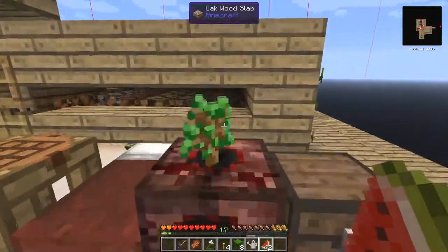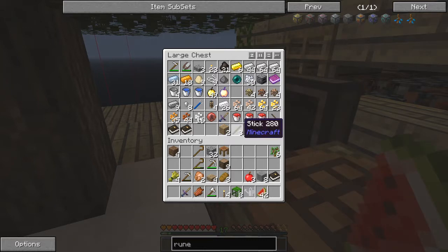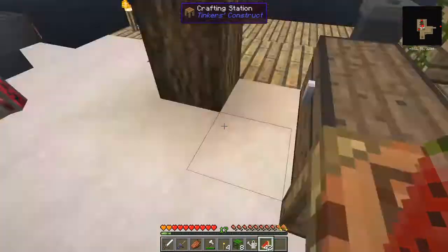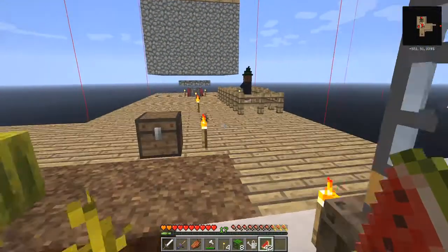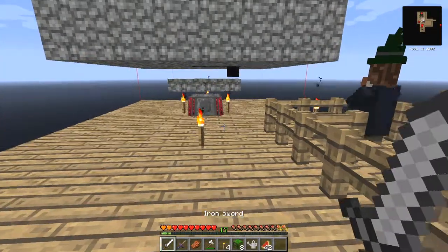I haven't got any armour either so that's probably a bad thing. Let's quickly make an iron sword - I think I've got enough here. That would be a steel one. An iron sword - this will make it quicker to kill the mobs.